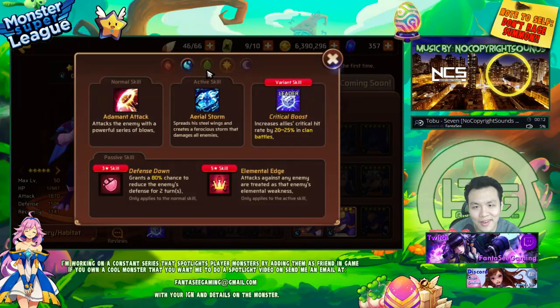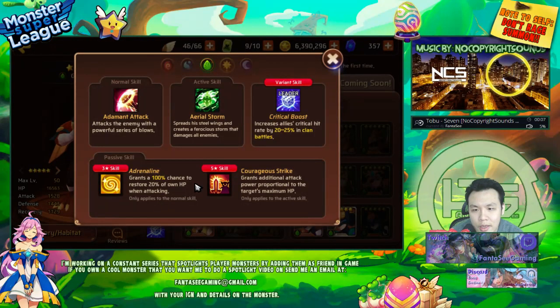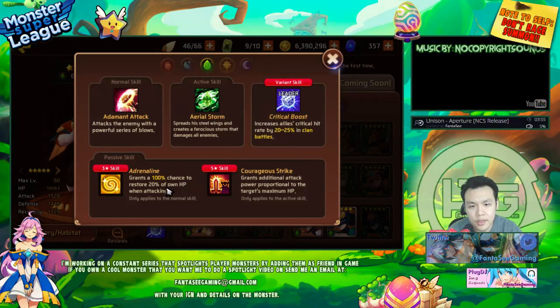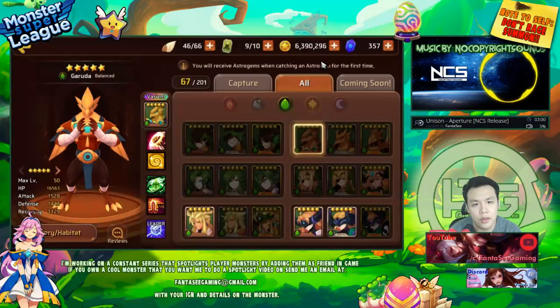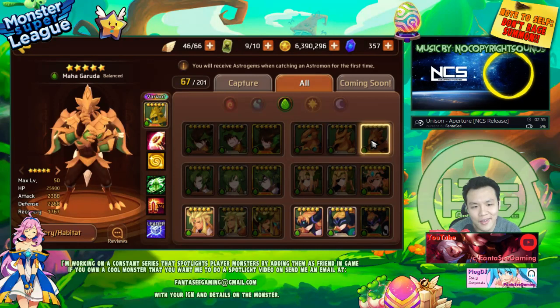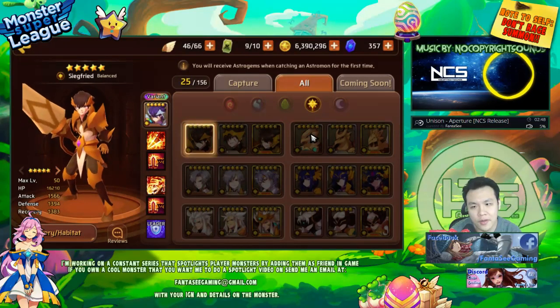The wood Garuda is also I think a clan battle monster because of Courageous Strike and his leader skill. Adrenaline is also nice, meaning he'll for sure be able to use his skill on the second turn. He is balance type so his stats aren't ideal, but nat 5s all have pretty high stats so it doesn't really matter.